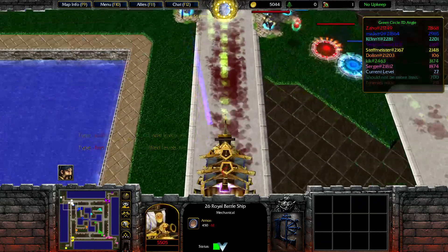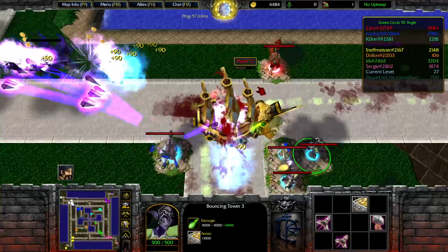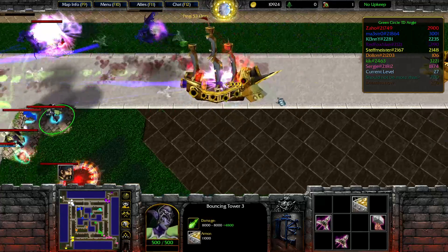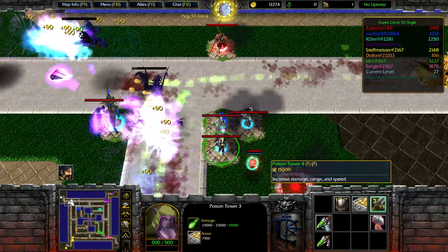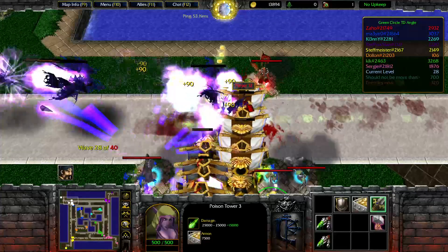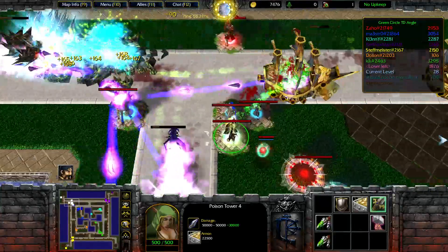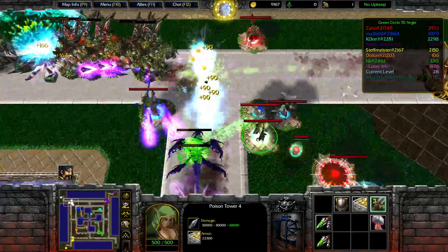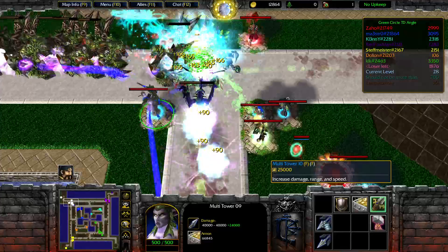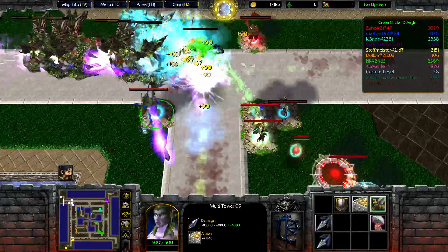Maybe we can kill at least one. No, we can't. Maybe we can kill this one — at least this one? 3k. This girl gets back. House damage, by the looks of it. Here's the gun. Yes, please — go for the multi tower level 10.